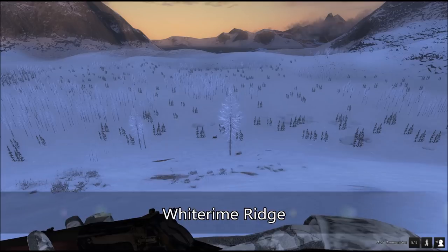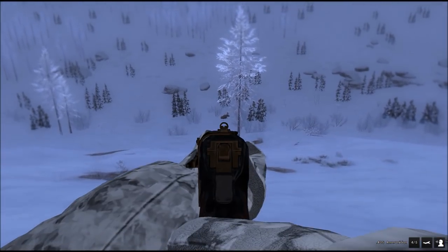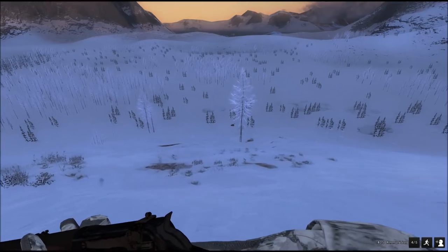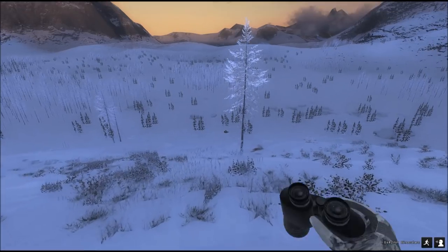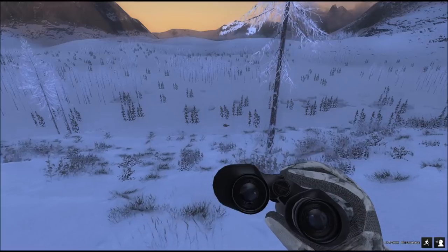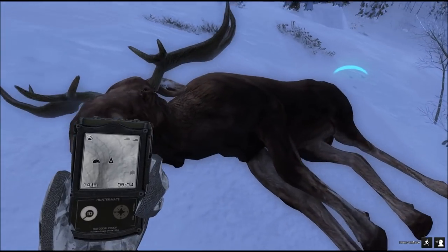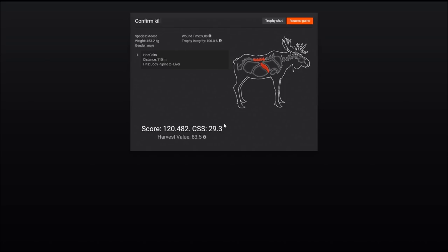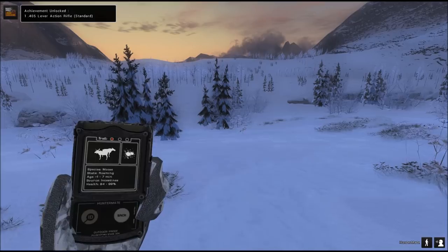Wryheim first — moose ahead, and remember we only have the iron sights. I hit the spine — I hit it too high — and it died. Often animals will survive for a few minutes when shot in the spine, but this moose didn't live very long. Here is our moose: I actually hit the spine plus the liver, that's why it died fairly quickly. The shot was from 115 meters, and I got the achievement: first lever action rifle .405 kill.